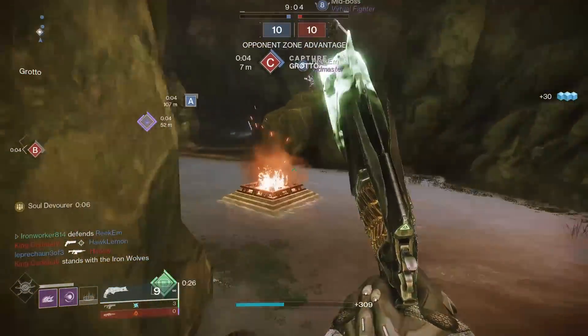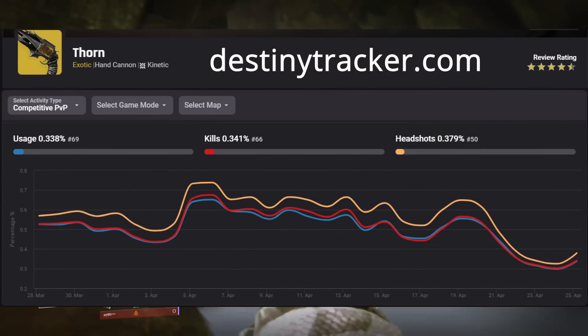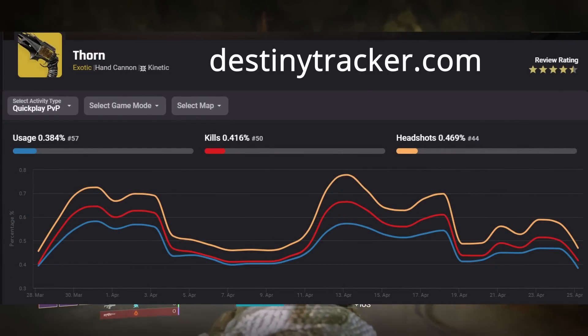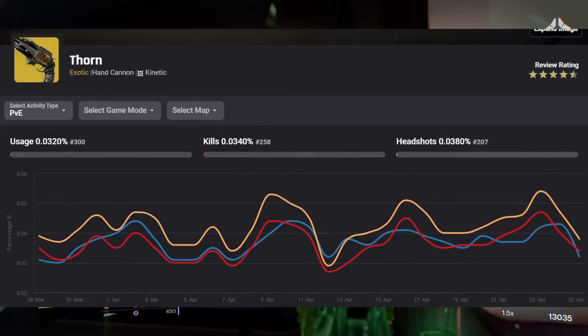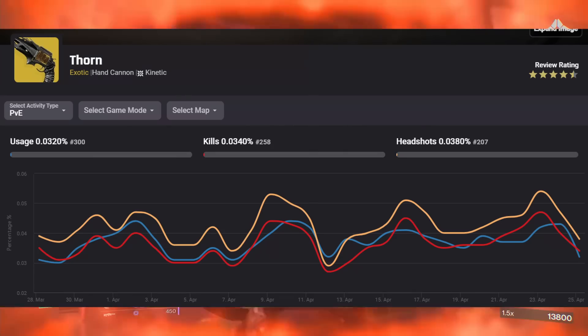My opinions do reside in the minority, though. Over the past month, it just barely cracked the top 70 in PvP competitive usage, and is sitting down at 57 in quickplay game modes. Not bottom of the barrel by any means, but for a long time, Thorn was a lock as a top 10 weapon. Then in PvE, really nobody's using this thing, and it's all the way down at 300 in that usage chart.